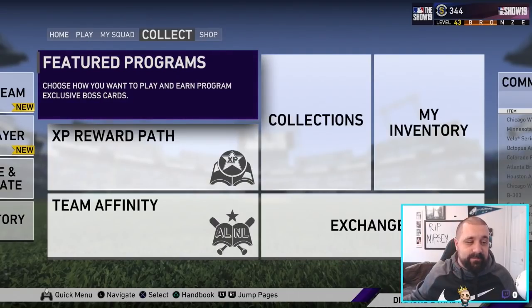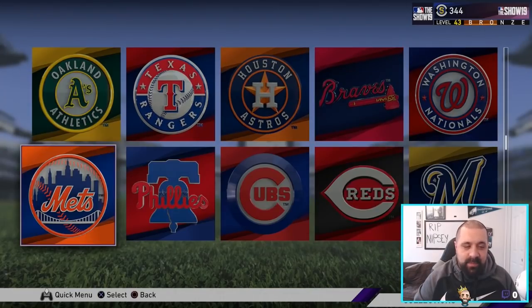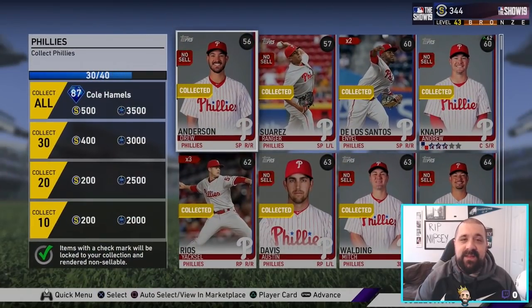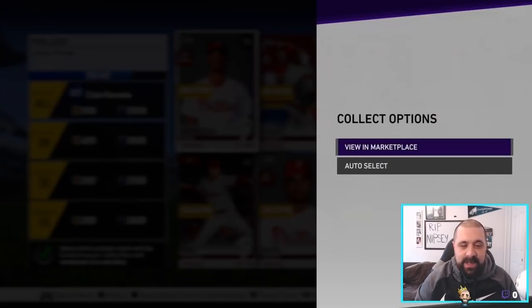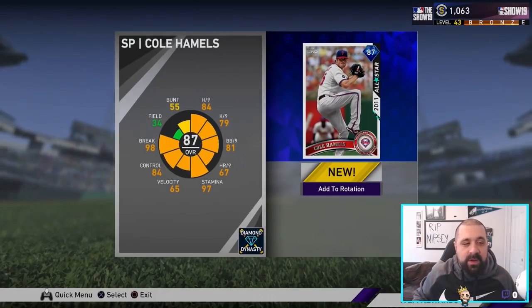It took me some digging around but I finally figured out how to do it. For all of you that might be new to the game mode, I think you're going to find this really helpful. But first we are on console right now and we are going to be completing the Philadelphia Phillies live series team collection. Once we're done with that we're going to get ourselves a diamond 87 overall Cole Hamels. I haven't been playing the game as much as I've wanted to, but hopefully I'll have some gameplay video coming really soon along with some other tips.